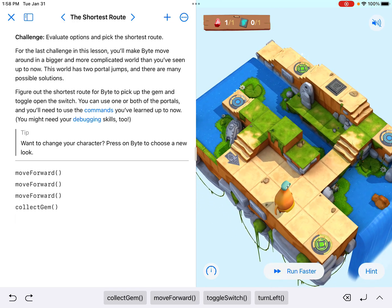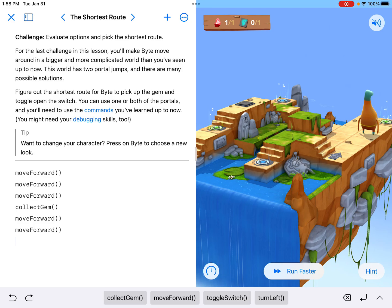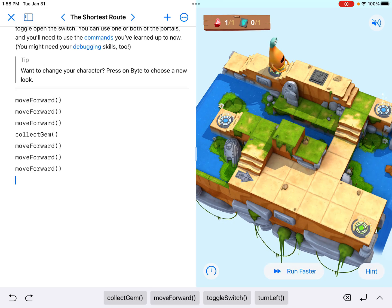It looks like I could turn left and go that direction, but if we're doing the shortest route possible, I'm going to move forward into the green portal. I noticed there's a green portal at the top, and remember, it's going to keep me in the same direction. So if I go forward two more times after the gem, it keeps me in that direction, and all I have to do is go forward two more times to get to the switch. Let's run it and see how it goes.